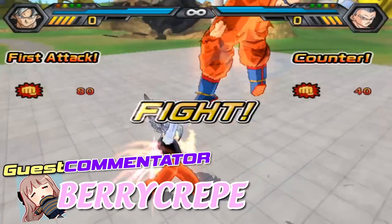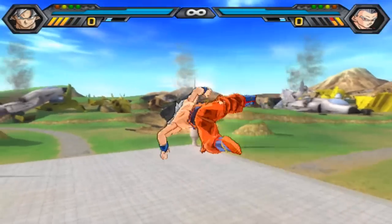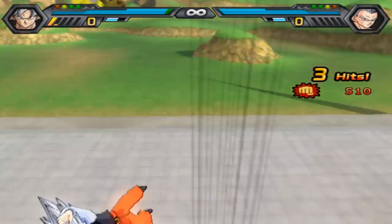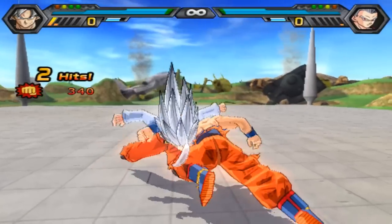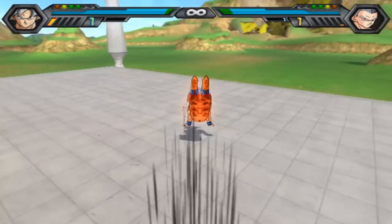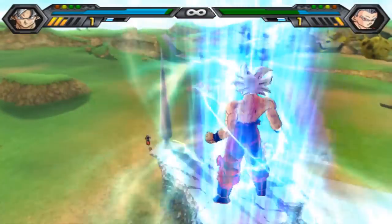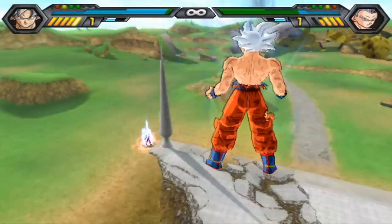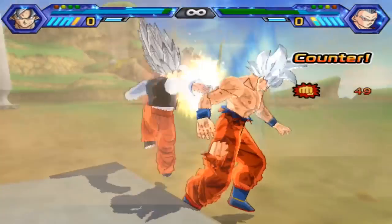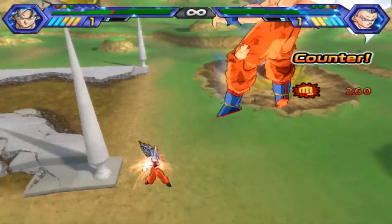Beast Gohan vs Goku — what a launcher to start it off. Counter — this could go anime. We've seen them spend their whole ki bars for this. They're not not hitting each other — they're being anime. Gohan with a great dodge, Goku going to dodge. Now the ki difference is huge. Expert level defense. The ki is just once again going to equal out. Gohan has to escape. Goku with a huge counter, takes out a fourth of the Cell Games arena — Cell's going to be pissed about that one.